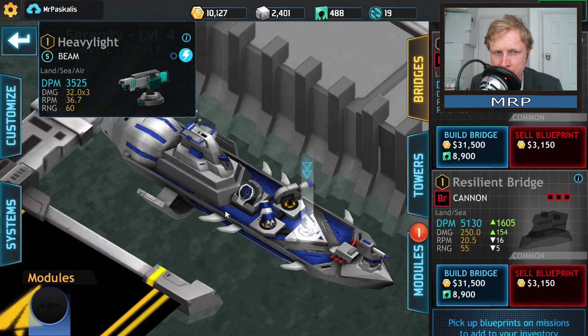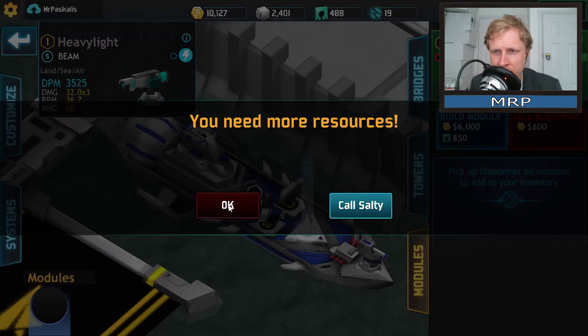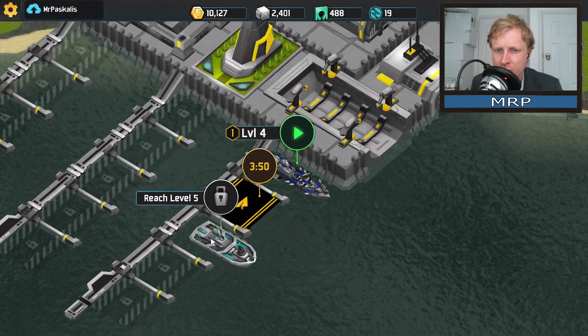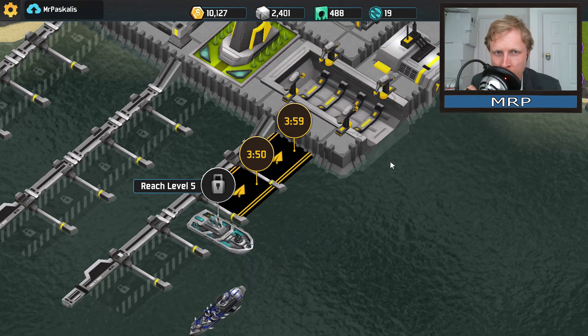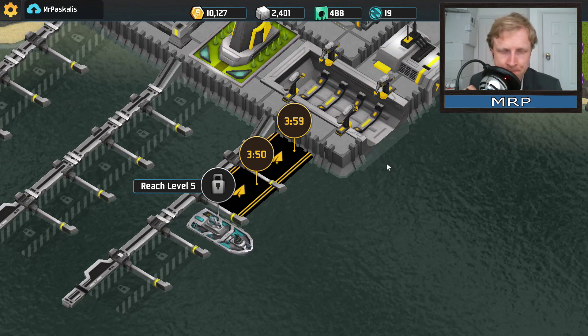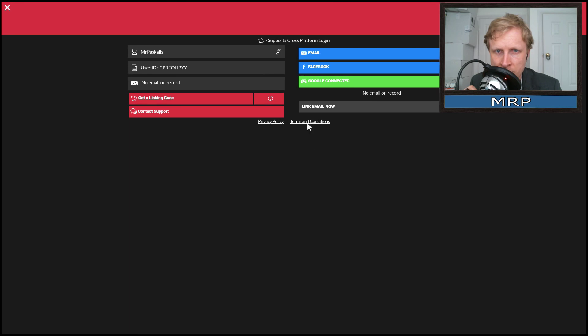To buy upgrades you obviously need coins, and if you don't have enough you can spend real money, but there's no fun in that. He's still on a mission, and this one apparently needs level five to unlock something. I'm going to send him on a four-hour journey to earn some coins, so while I'm not even playing, the ship is doing battles for me and earning precious gold.